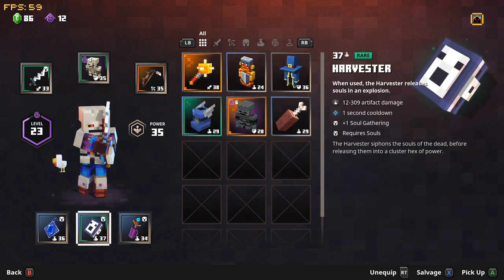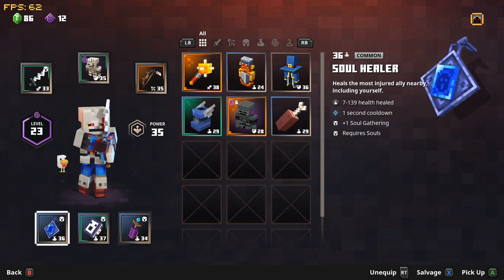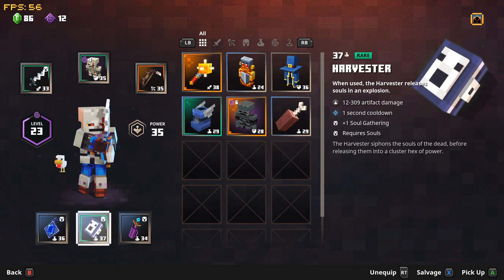Ignore the ball because that isn't part of this set — it's just something I'm using until I can get a decent soul-gathering ball. You have the Soul Healer: plus one soul gathering and one second cooldown, and this is going to be your heal on top of your potion. You can use this as much as you like as long as you're killing stuff to keep topping your HP back up. The Harvester is your main AoE artifact — you trigger this when you've killed a decent amount of mobs and it releases a big explosion that pretty much one-shots everything.